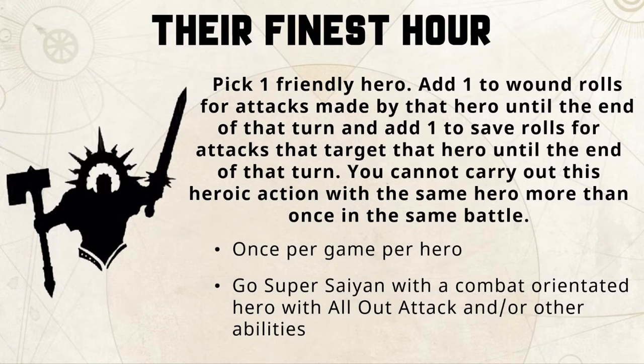Next up is their finest hour. You pick one friendly hero and add plus one to the wound rolls for attacks made by that hero until the end of that turn. On top of that you also add one to the save rolls, so it's plus one to wound and plus one to save until the end of that turn. This one has a small caveat: you can only use their finest hour once per hero per battle. You can use it on multiple heroes, but one single hero can't take their finest hour more than once.